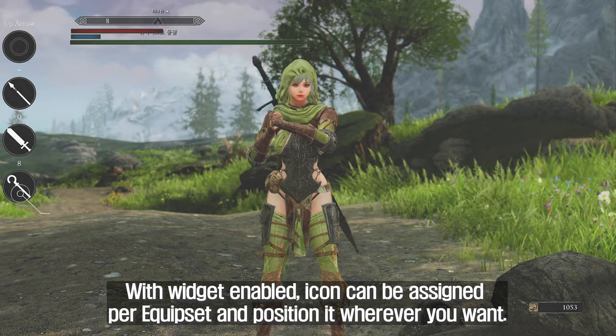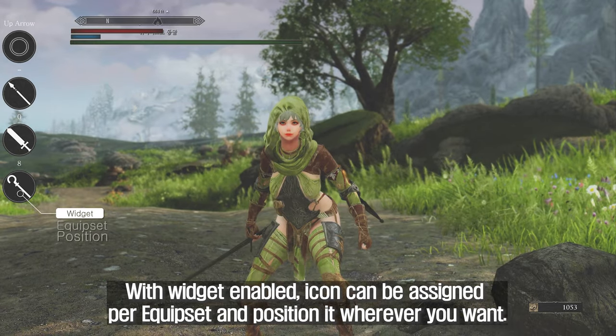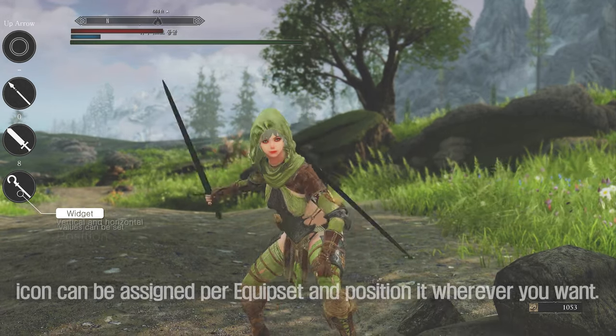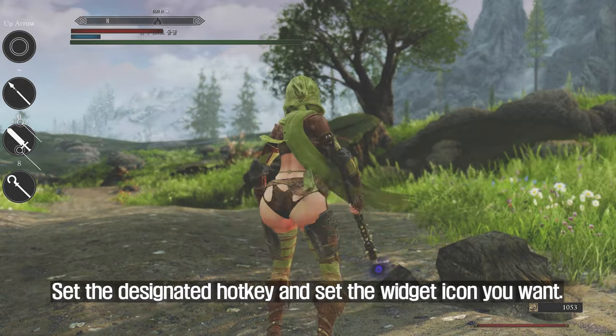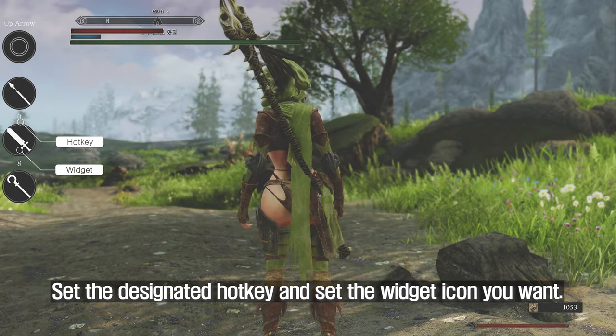With the widget enabled, an icon can be assigned per equip set and positioned wherever you want. Set the designated hotkey and set the widget icon you want.